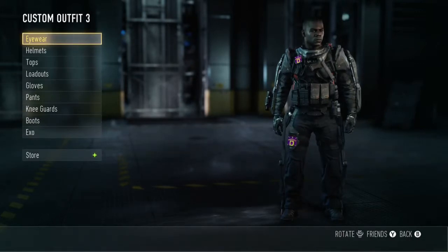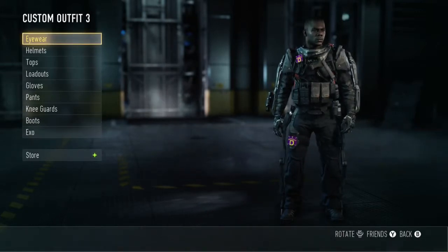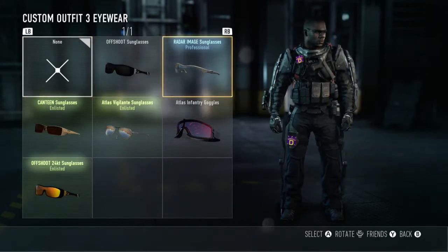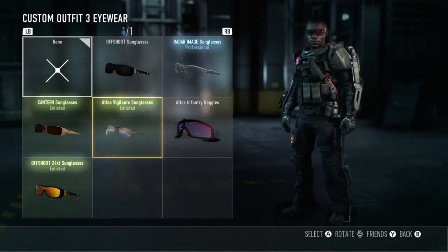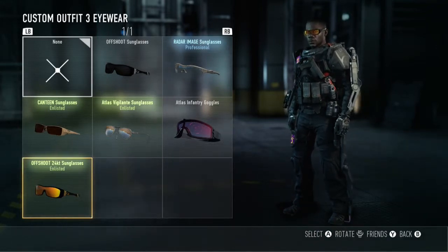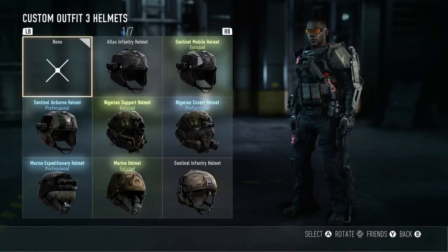Just showing you around — so this guy, we're going to start with him. The most important part is the eyewear. Sometimes you won't be able to see this, but you guys have glasses. We're all about it, so we're going to use the 24 karat gold glasses.